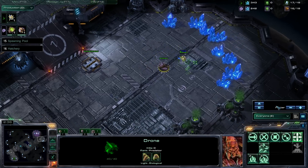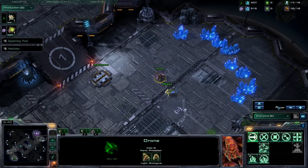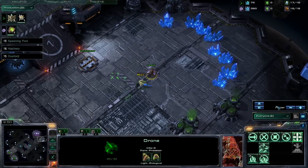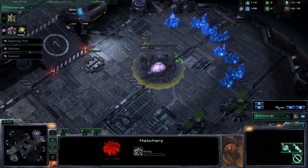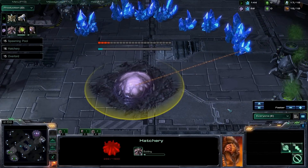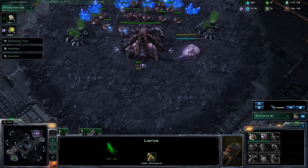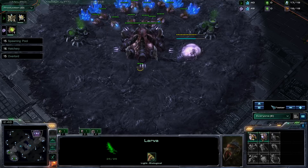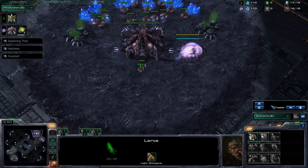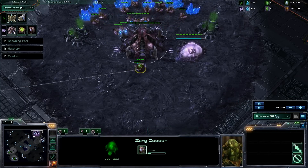Most of the time you will actually get blocked by an enemy probe. If this happens, do not panic and don't make any extra drones — simply make an Overlord instead of making a hatchery, and after that get your hatchery up. If your opponent makes a pylon in your natural to block you from getting that hatchery up, realize that he actually sacrifices a stalker in order to get that pylon up, so he will delay his gateway and therefore delay his entire build order. Try to get your hatchery up at 16 supply. If you don't manage to, simply make an Overlord or a few Zerglings after finishing your spawning pool to deal with the pylon.